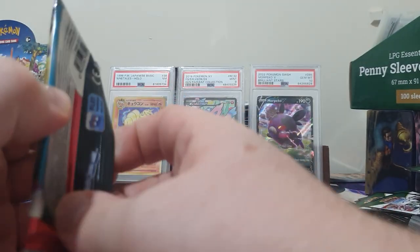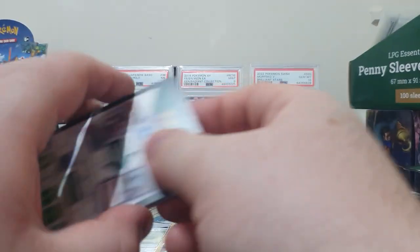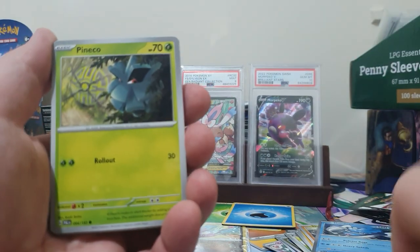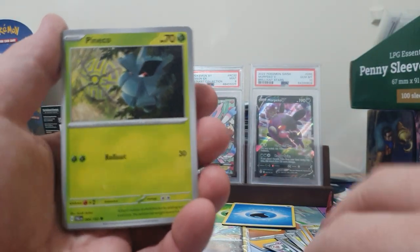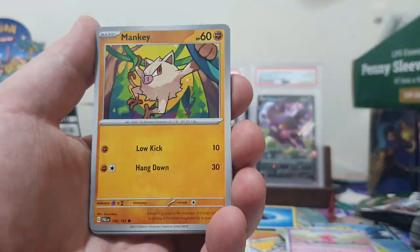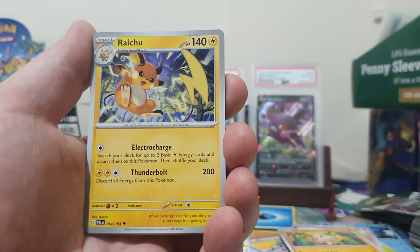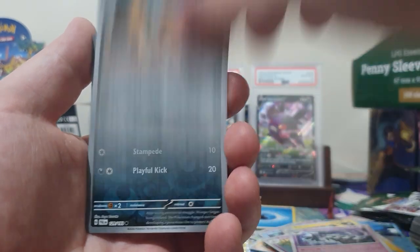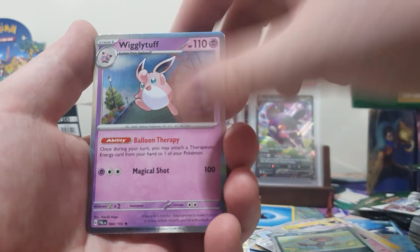Final pack - the Paldea Evolved. We've got a Panko, Tinkatink, Mankey, Delibird, Raichu, Palisand, Gothitelle, Copperajah, Wooper, and a Wigglytuff.